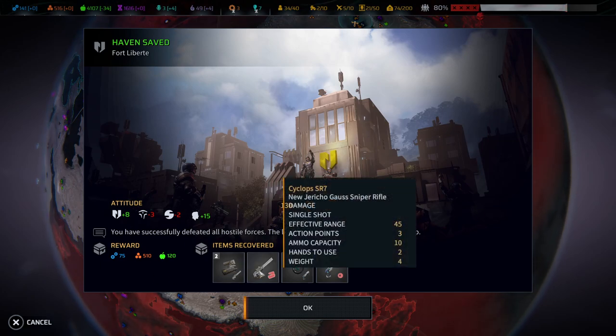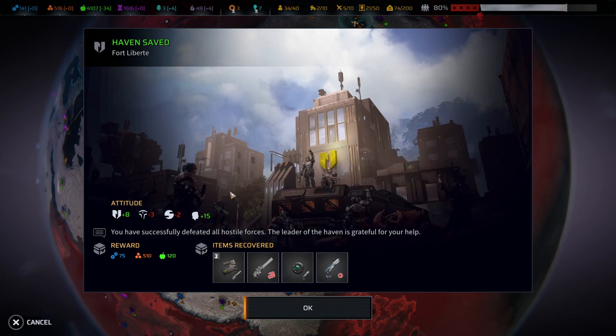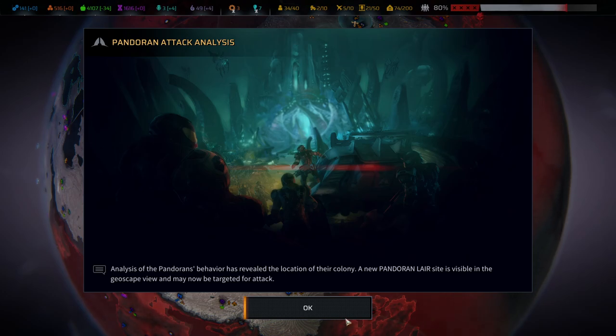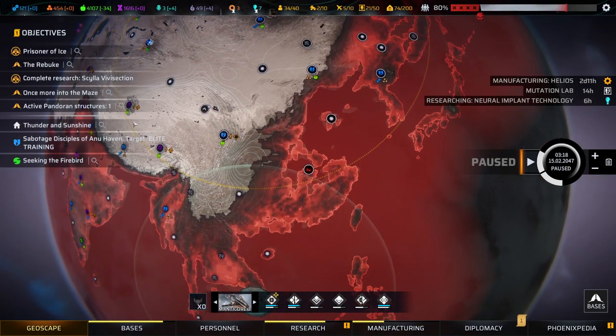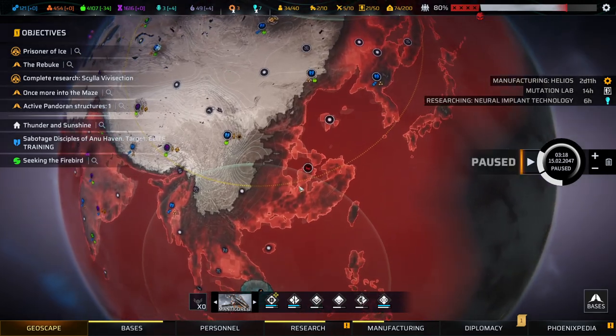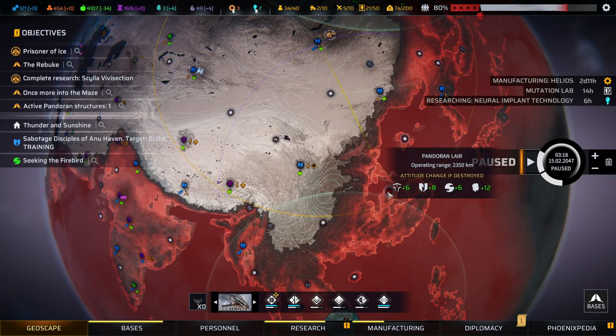We saved the Haven - very good. We got a sniper, a neural pistol - those are the pistols that allow us to capture aliens - and have revealed the location of their colony. Where is the colony? Damn, yet another colony. Gotta deal with that sooner than later.